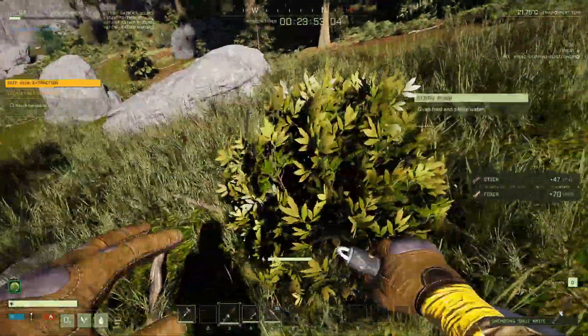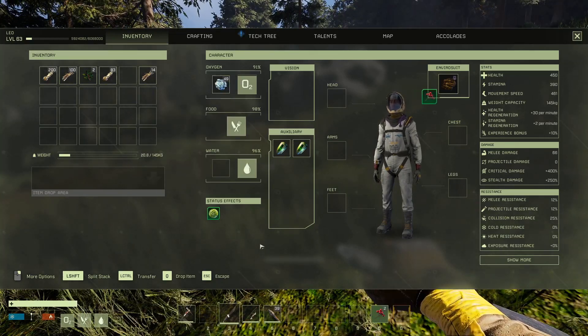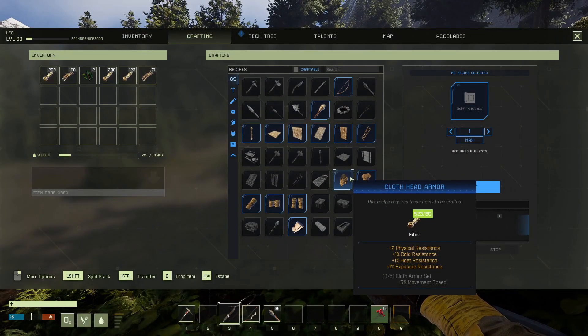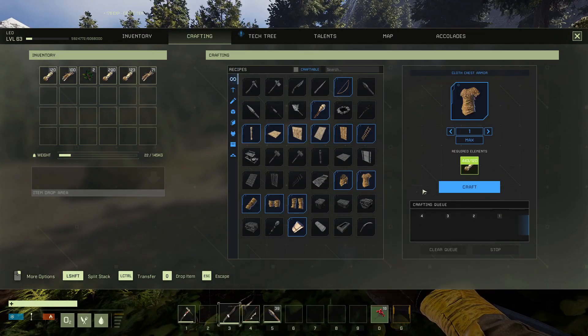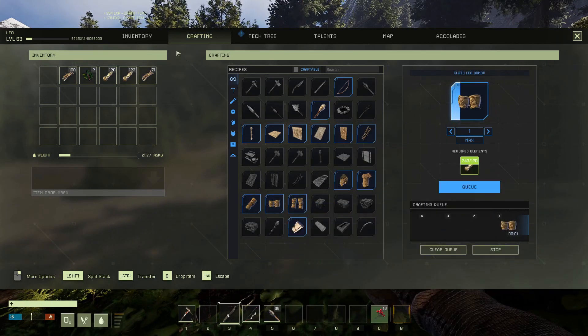Also pick up any berries you find. They provide food, water, and give plus 50 stamina. When you have 440 fibers, craft the cloth armor. It will give you more 5% speed and additional protections.